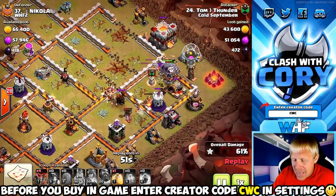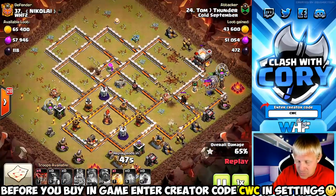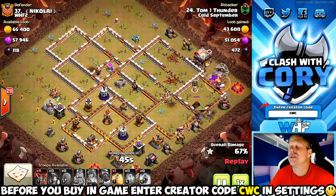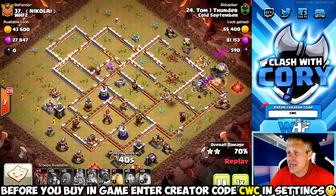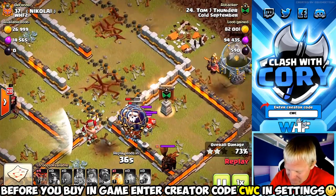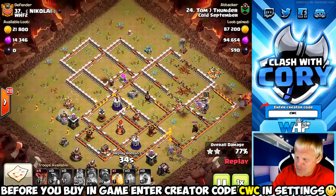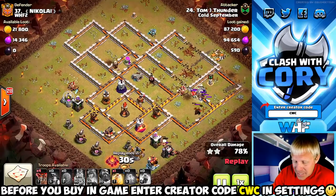I don't care if you have two heals left at this point — this is still not a triple. The miners are just way too spread out, eating giant bombs near the trash in between those teslas. That's a beautiful place to be putting giant bombs — between those teslas. He's got a few loons, they're not going to help.